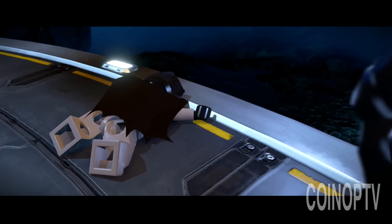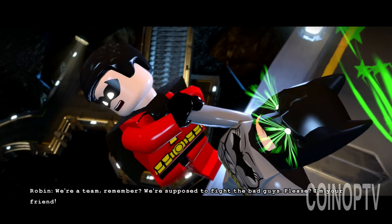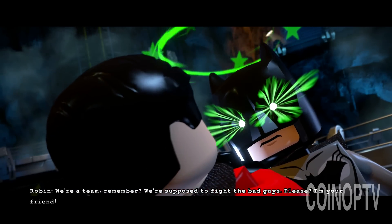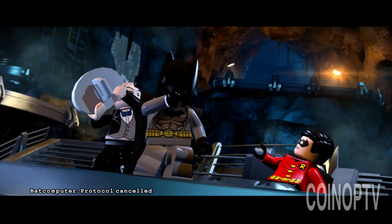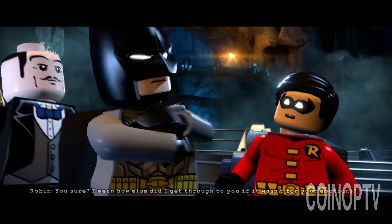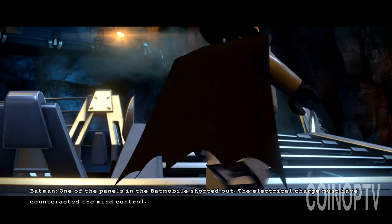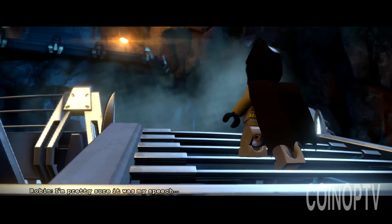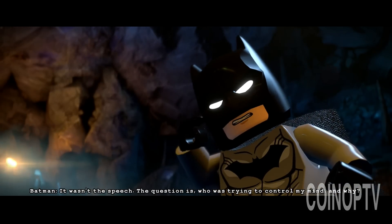I've been playing this so much my battery's getting low — gotta plug in. Batman, wait — it's me, Robin, you know, Tim Drake. We're a team, remember? We're supposed to fight the bad guys. Please, I'm your friend. The bat computer cancelled the defense protocol. But just so we're clear — I'm Batman. I don't need friends. One of the panels in the battle shorted out — the electrical charge must have counteracted the mind control. Robin says it was his speech; Alfred says it was a good speech; Batman insists it wasn't a speech. The question is who was trying to control my mind and why.